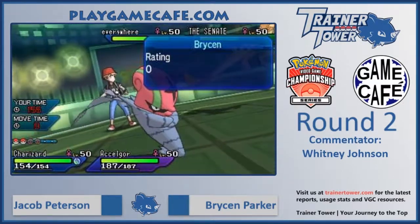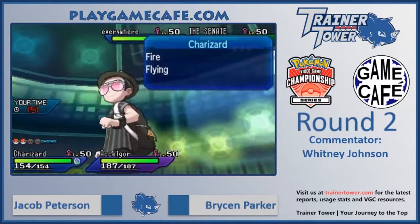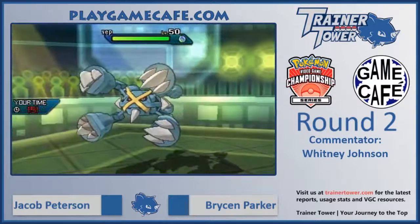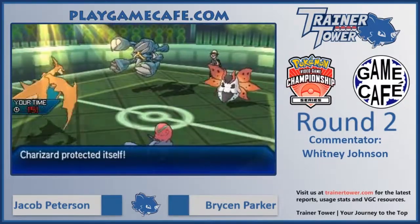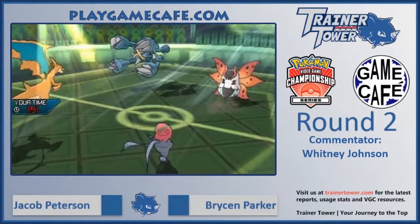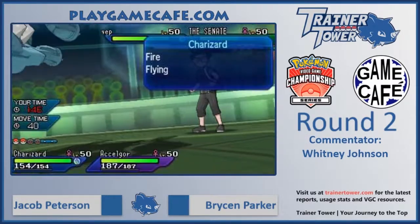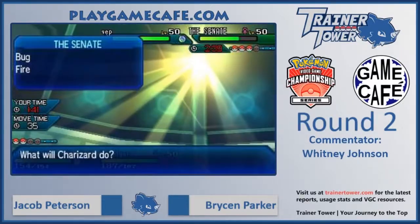Jacob is having to pick and choose where he wants to hit. It looks like Bryson wants to preserve that Tyranitar — just wants to be able to click Rock Slide to win the game — as Encore goes in. That's a good play on Jacob's part: if he can Encore the Tyranitar into Protect and prevent it from dealing damage, he's in a good position. It didn't work out this turn because of the switch, but definitely a threat from Accelgor to lock your opponent into suboptimal moves.